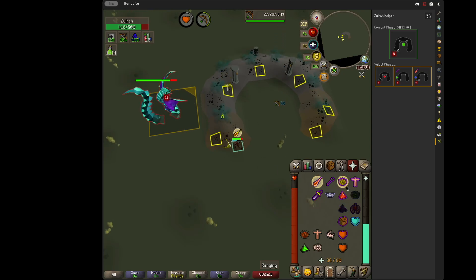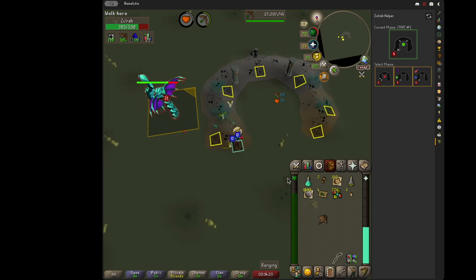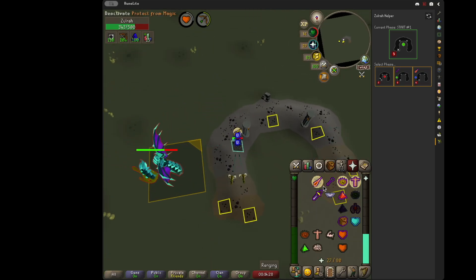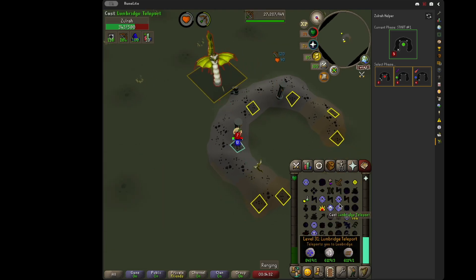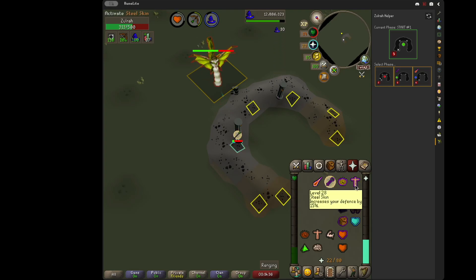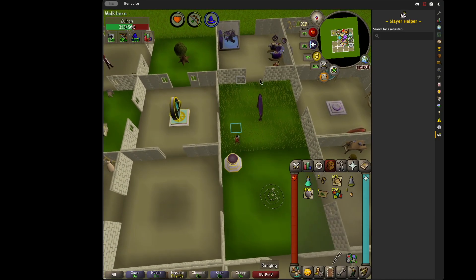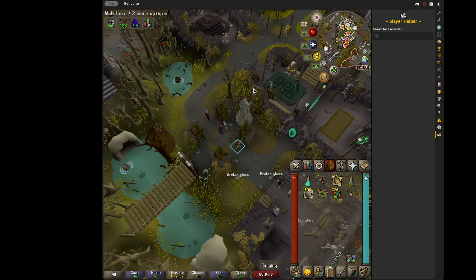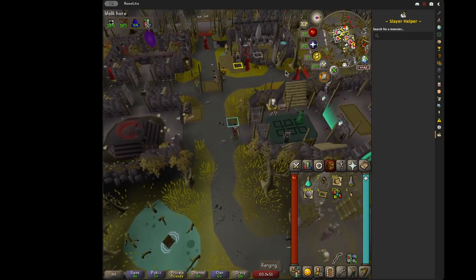One thing you'll notice is I'm not praying immediately - I didn't pray Magic immediately. Now the clouds are gone so I'm going to move here. I have to dip, but that's pretty much it. I'm going to assume you don't have a Zulrah teleport, so I'm going to go to Ferox Enclave and basically reset that way - and that's pretty much it.